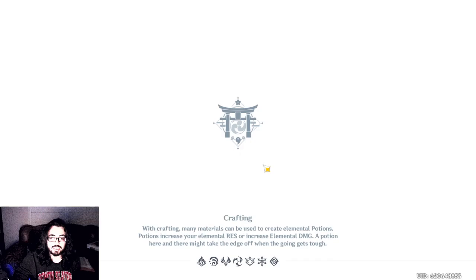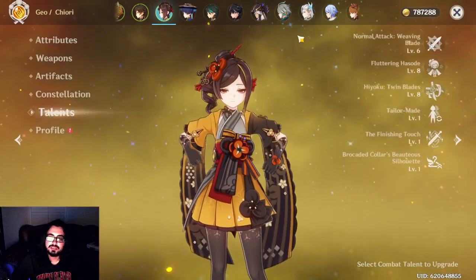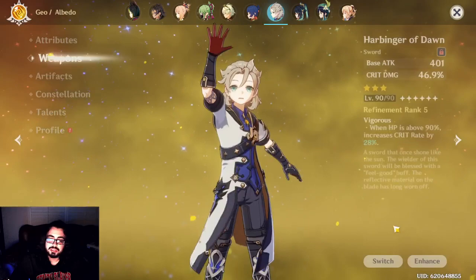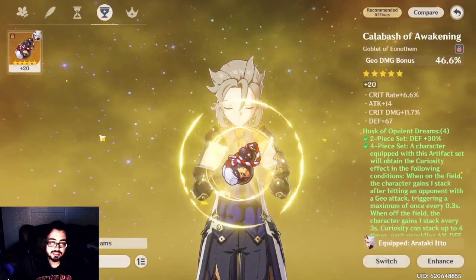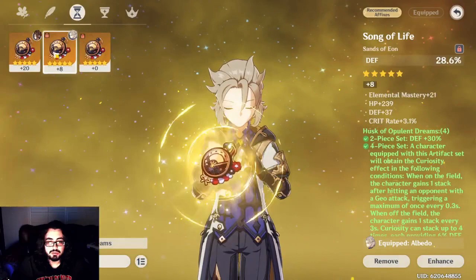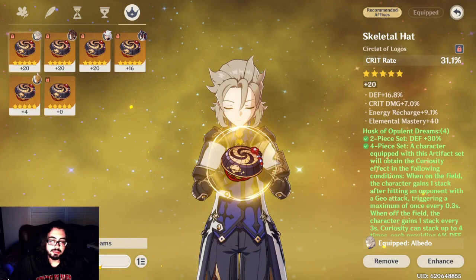The good thing about both these characters is you can get a very accurate damage test. Chiori is level 70/80, talent level 8. And Albedo is the same — talent level 8. I've switched a bunch of stuff over to test out the damage. We're going to give them the same weapon and keep everything the same: same level, same talent, same artifacts. We're going to put the Husk set on and basically just take everything directly from Chiori.